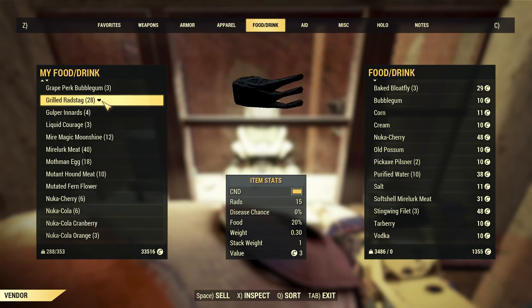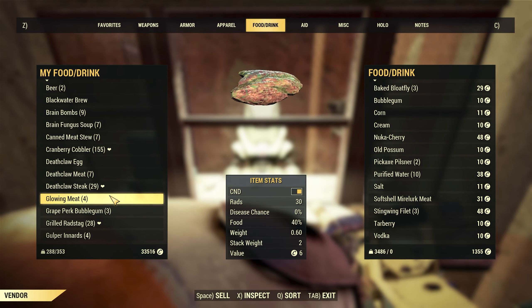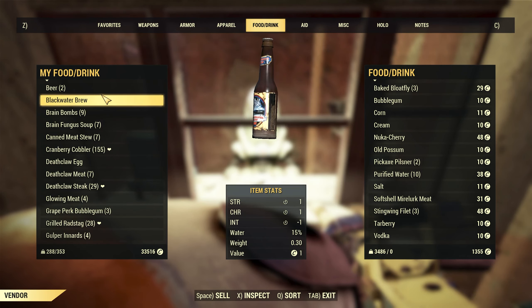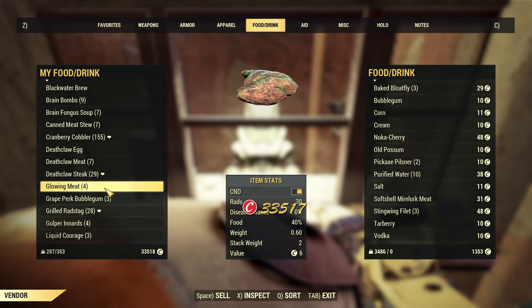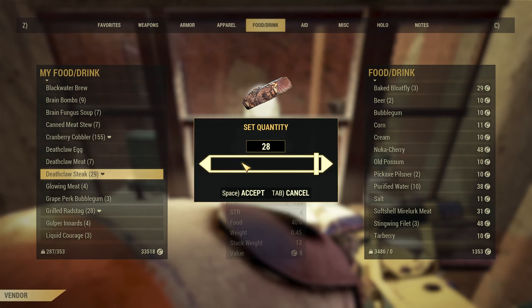Just sell whatever you don't use — if you don't use alcohol, don't use it. Before you actually sell any meat, make sure you cook it. Cook the meat before selling and you'll get more caps. Glowing meat actually sells for a good amount. Deathclaw steak sells for a good amount as well.